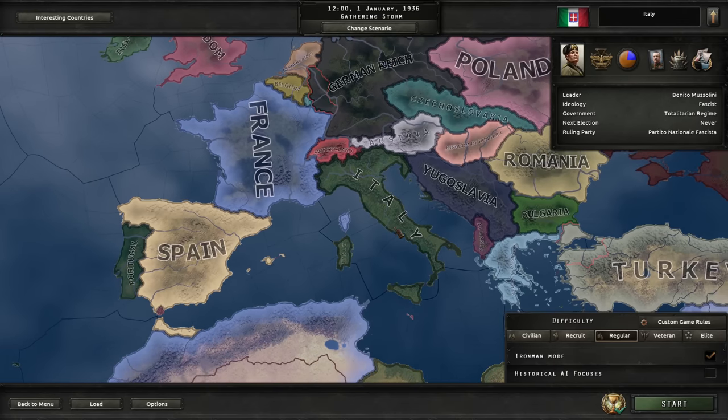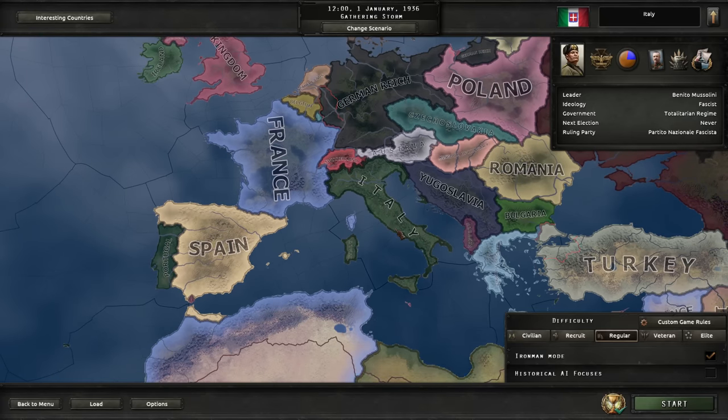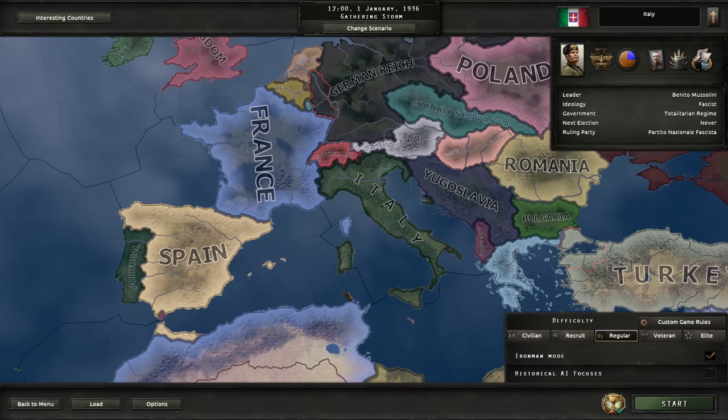I think I'm gonna do the Roman Empire again. I already did that but it was four years ago and the game has changed a bit since. To make things a little bit more interesting, I am turning historical focuses off so we might see some randomness. Benito shall restore the Roman Empire. Maybe I'll make them communist? That would be silly. I'll think about it.